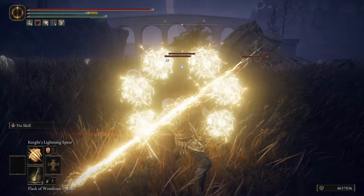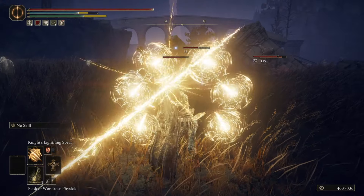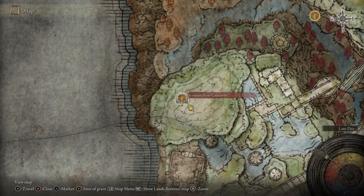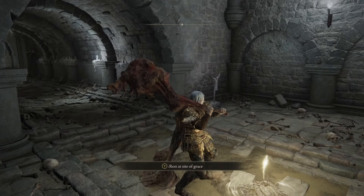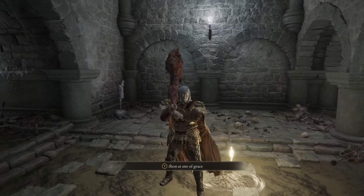I'm going to show you where to get the Knight's Lightning Spear Incantation. This incantation comes from the Scorpion River Catacombs, which is right here on the map. If you haven't been here yet, I'll link in the top of the description how to get here, because it can be kind of tricky to find.